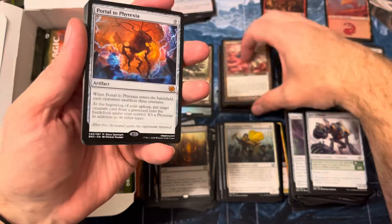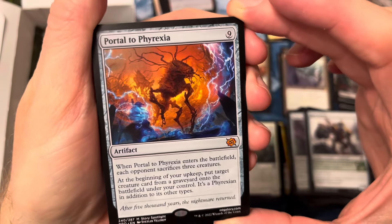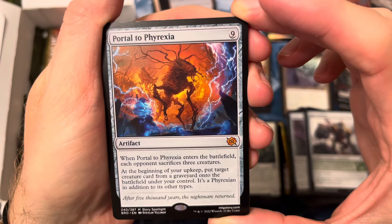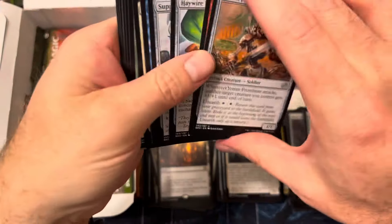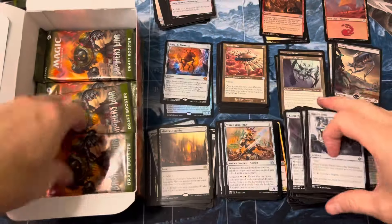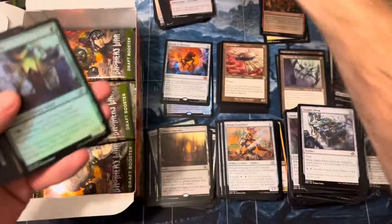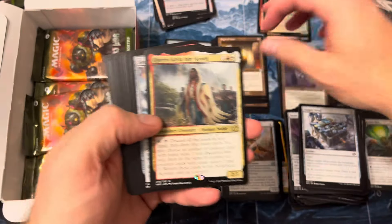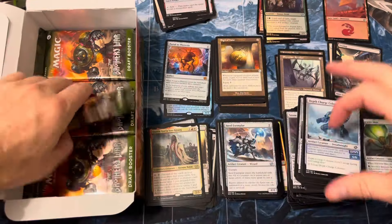Ornithopter — ooh, there we go, Portal to Phyrexia! That's probably the best new card in the set as far as a chase card. Very nice to see it — great card, played in Modern, just an awesome win-con powerhouse. There's our Haywire Mite. There's another uncommon, Sigil — Queen Kayla and crew. There we go.